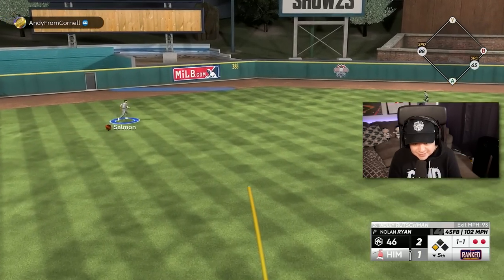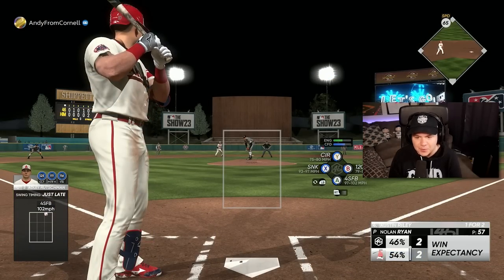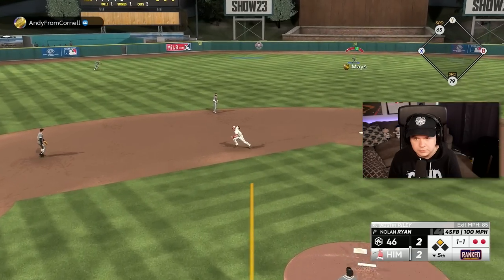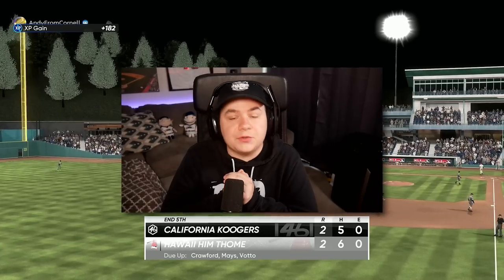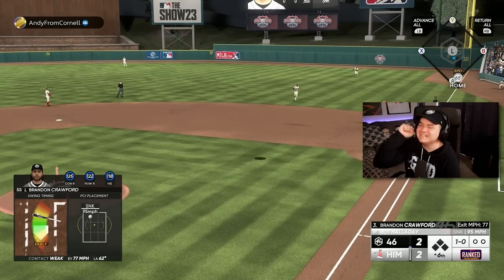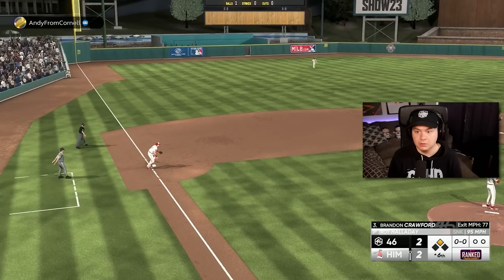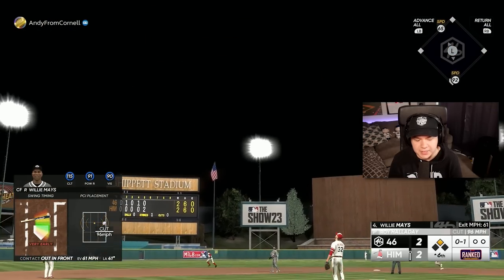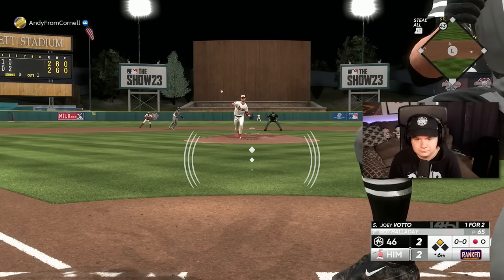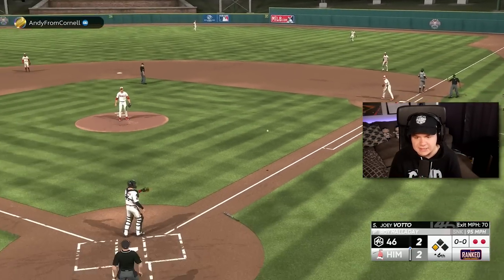That's going to get down, Tim Salmon is not getting there — we've got a tie ball game. That was a good swing on the fastball, he's made the adjustment and is hitting the ball better. There we go, now we're out of it. We've basically got a brand new ball game starting in the sixth inning now.